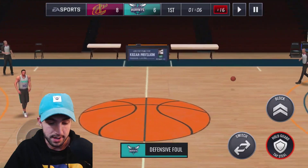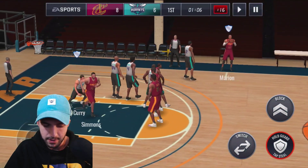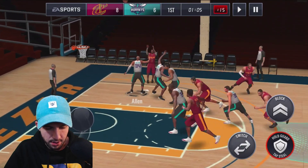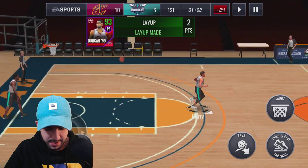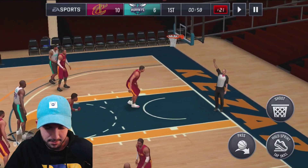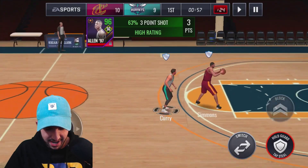I get a defensive foul right there, no surprise. Obviously there's going to be an increased likelihood of the other team shooting free throws because there's more time to foul them. Apparently my team just doesn't get rebounds anymore. This is really good. Thanks, EA, for embarrassing me on camera. That's going to be a miss. Wow — we made a shot. Crazy.